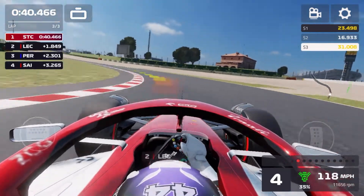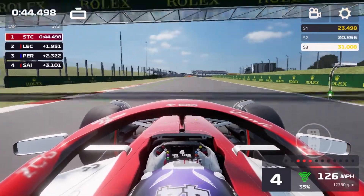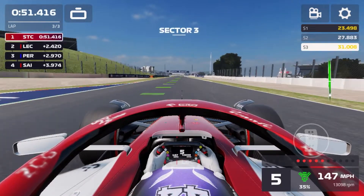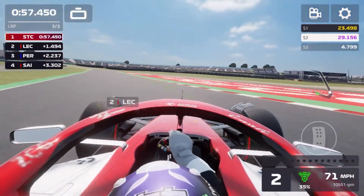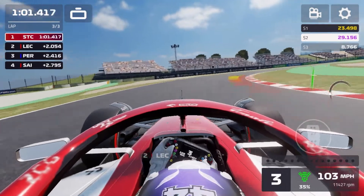Hopefully in a future update we'll get a patch for the Alfa Romeo. Maybe it'll be a better-performing team along with Haas. Haas for some reason has not been good at all in this game, even though in real life again they've been a very good team, just hampered by reliability issues. Hopefully there is a patch that allows Alfa Romeo and Haas to be slowly elevated further up the midfield.